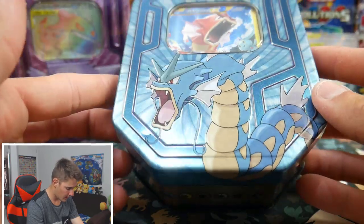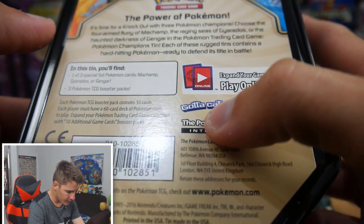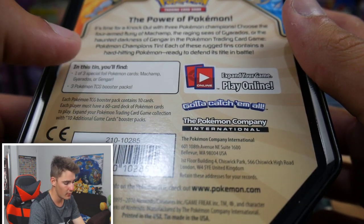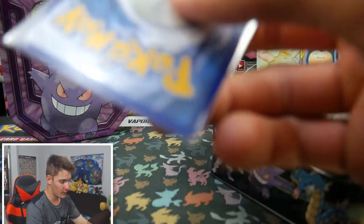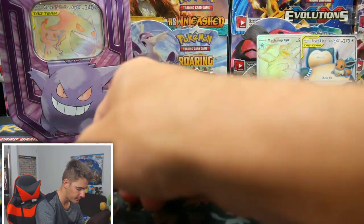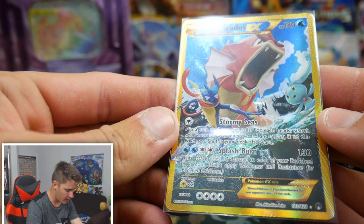Let's go into this next tin. We have this Gyarados — I think these are Champion Tins, the skinny ones with three packs in them. This one has the Gyarados EX Full Art Secret Rare. This is the cool looking one. I taped this one up — it just didn't work, that was the first one I did. Here is that Gyarados EX Full Art card — it has Greninja and Manaphy on the front, and it just looks absolutely awesome.